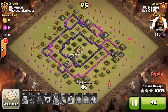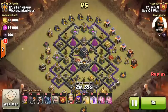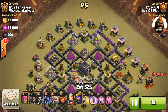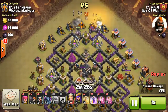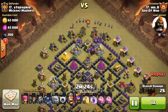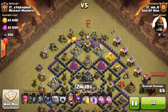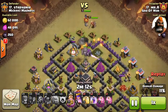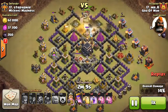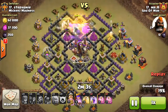The last attack I'll show you is by Mystery, and this is a GoWiPe attack. I know you guys are very familiar with this type of attack, but it also needs a strategy. Here is the strategy: you have to make a correct funnel and release your Pekkas at the correct time. Sometimes people make the mistake of releasing their Pekkas too early or too late, causing the Pekkas to directly target outside structures.